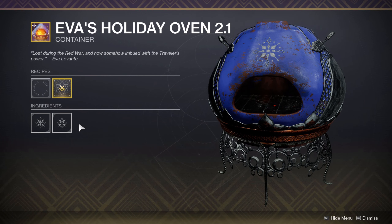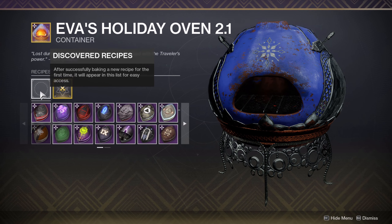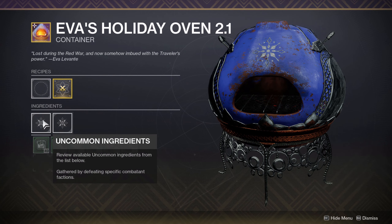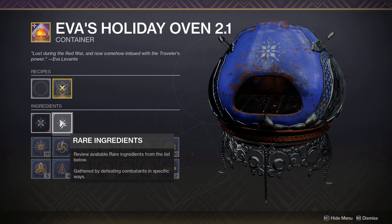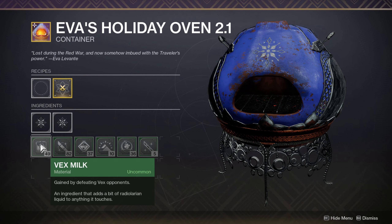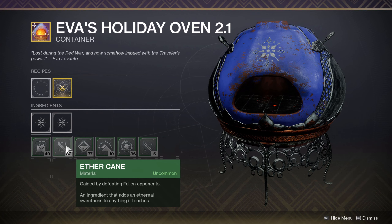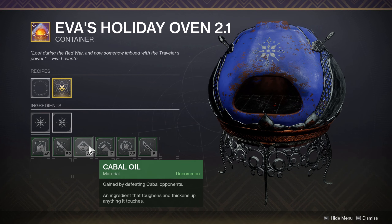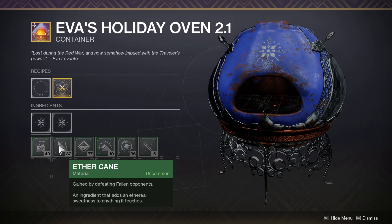What you want to do is go talk to Eva in the tower and then do the two new quests, and upon that you'll get your oven. Once you get your oven, the ideal thing to do is craft one of each cookie and then immediately masterwork it. The reason for that is because immediately after masterworking the oven you will save five essence per cookie craft, and in the long run that's going to be a lot of essence. The Dawning essence is going to be the most annoying ingredient to obtain.